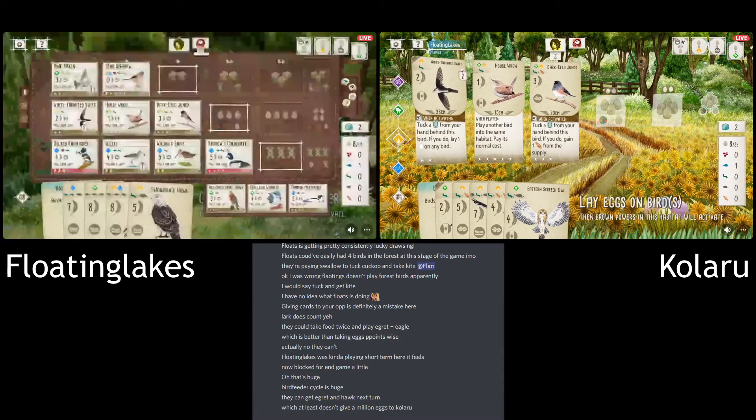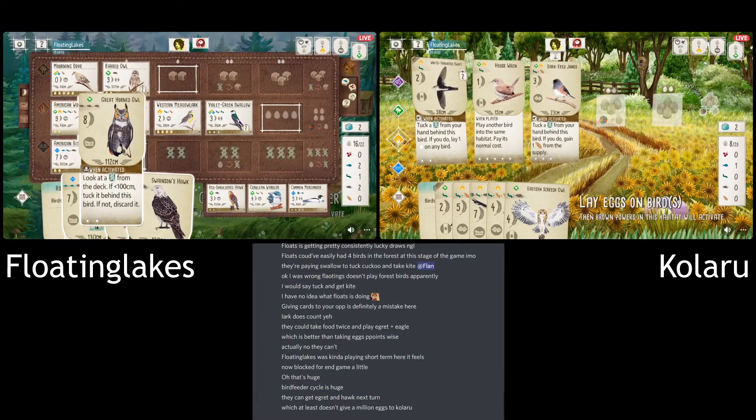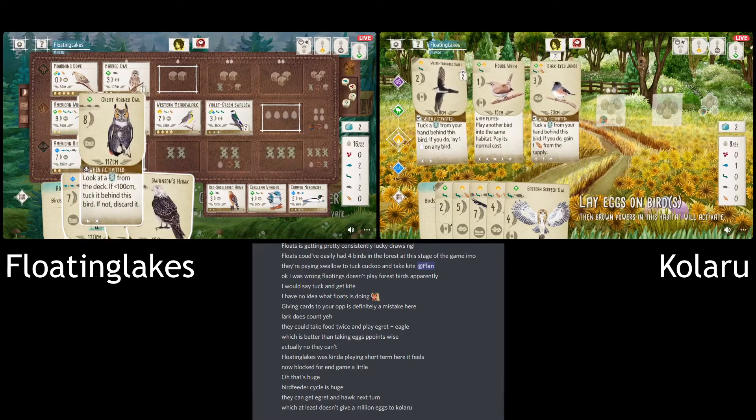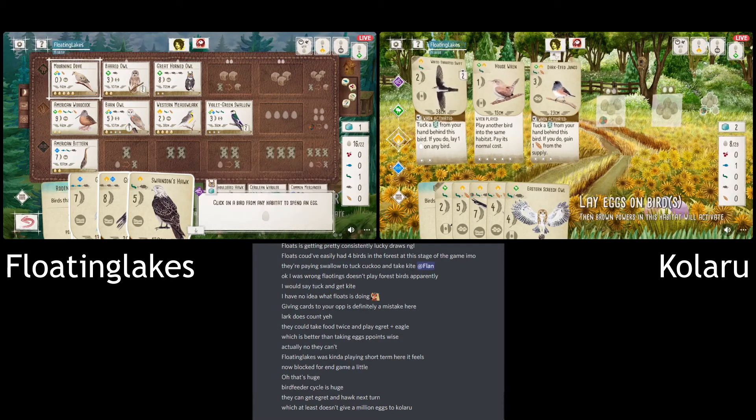I don't even know who's going to win — it's so hard to call. I have no idea. Another suggestion by Mother Love is maybe play the Egret and also the Hawk over two turns, making good points and not giving free eggs. That's a legit play too. But it looks like they're going for the Owl and then lay eggs probably.